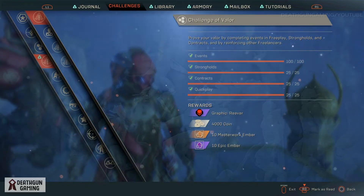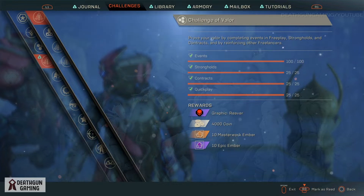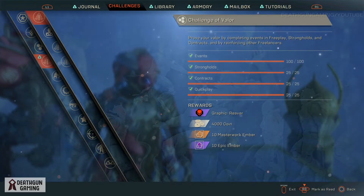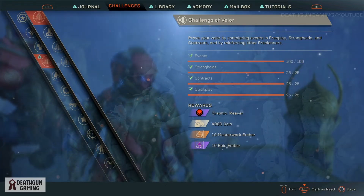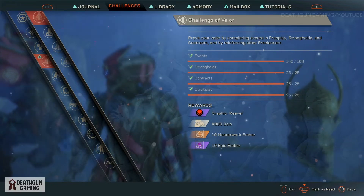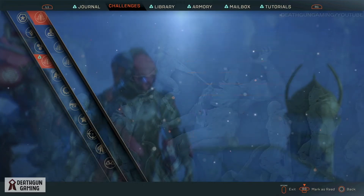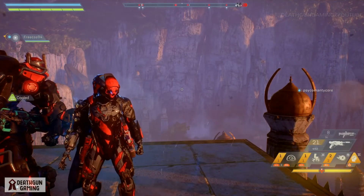This is where you're going to be able to get your Reaver Vinyl. You have to defeat 100 events, 25 strongholds, 25 contract missions, and 25 quick plays. Once you've done this, you will get your Reaver Vinyl, 4,000 coins, 10 masterwork embers, and 10 epic embers — overall a really nice reward for pretty much just playing the game.